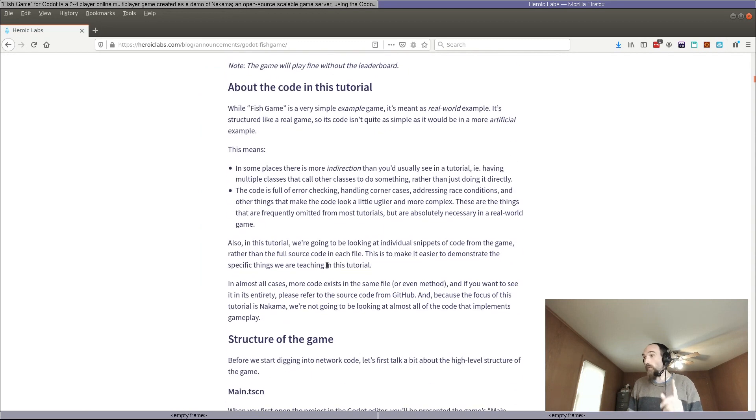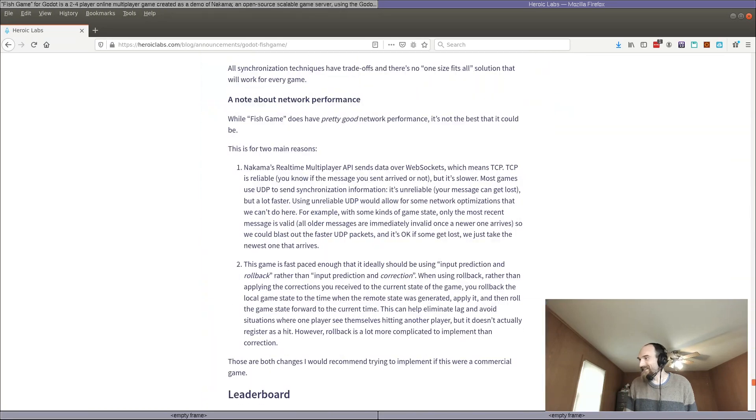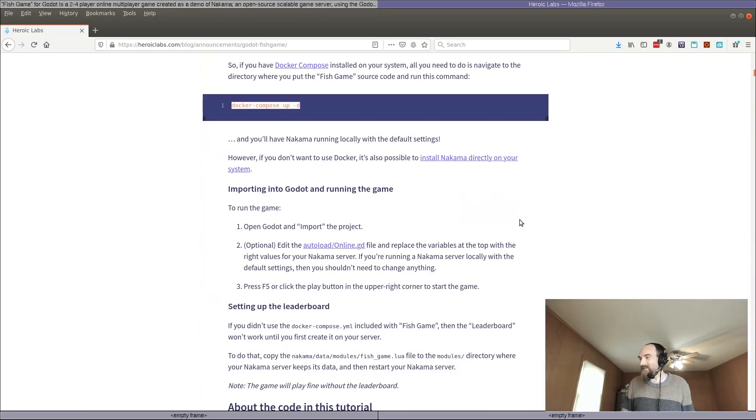One important note about Fish Game and this tutorial is that this is intended to be a real-world example. A lot of tutorials are super simplified to make their content easier to understand, but sometimes at the expense of showing how the given technology would be used in a real-world game. So Fish Game is a bit more complex — there's more indirection, more error checking, handling corner cases, addressing race conditions — all of the things that are necessary in a real-world game. This also makes the tutorial quite long, even though the tutorial focuses just on the parts of the game that directly interact with Nakama.